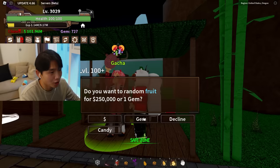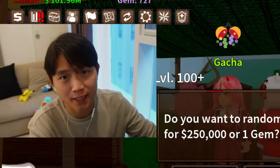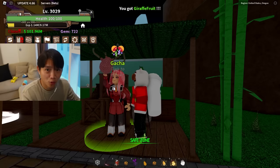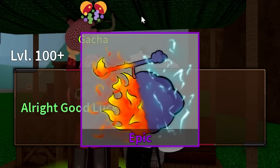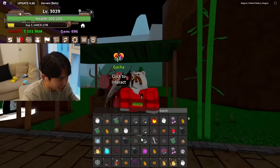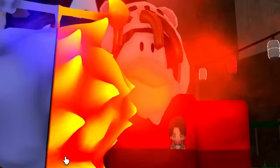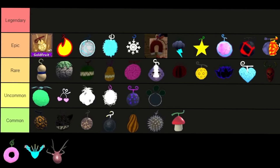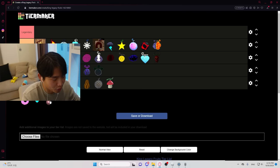400 spins in. Still no Dragon, Mochi, Phoenix, or Spirit. I don't know what's going on, man — I've got literally every other fruit. It was looking very good, and now it's looking very bad. We're 40% through our spins. So much for the 33 dragon fruits — I'll be happy if we end up with one. There it is, boys — 69 gems left. We have obtained the Spirit. I didn't expect it to be that hard to get. Who would have thought the Spirit was one of the rarest fruits in King Legacy?